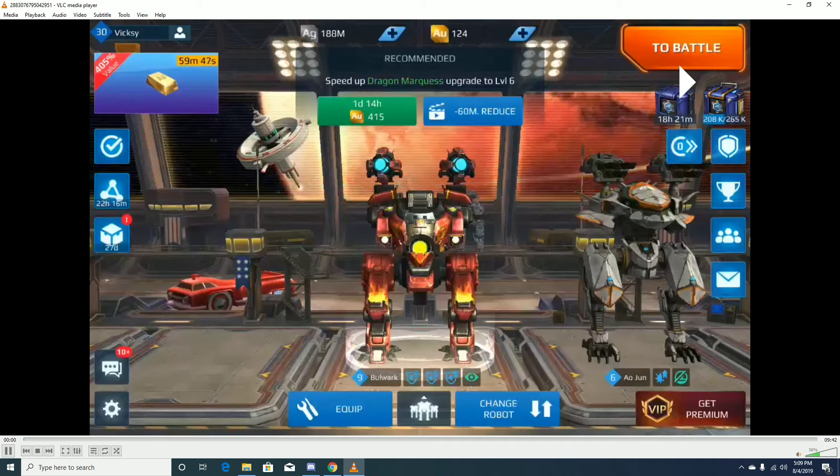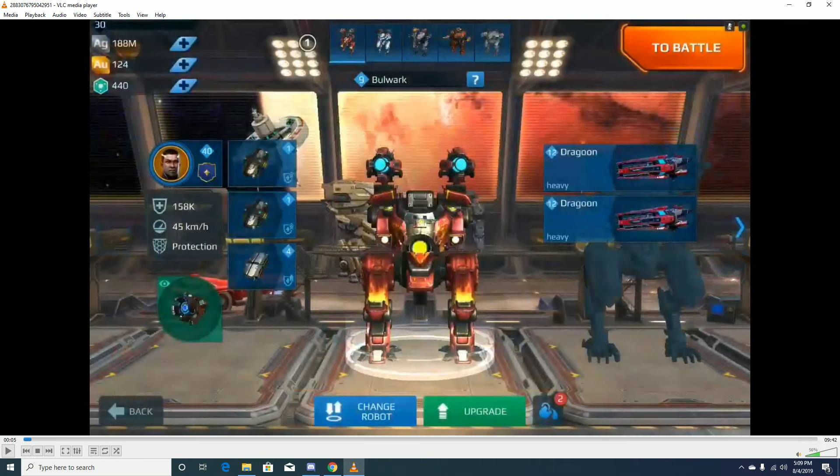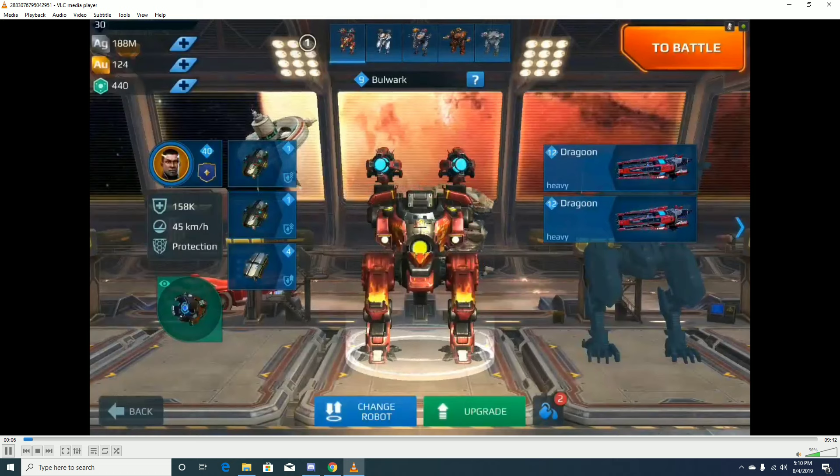We've got the Bulwark here with Mark 1 Level 12 Dragoons, and the bot itself is currently Mark 1 Level 9. I try to go with the formula of boosting weapons two levels above the bot itself — that's the typical formula I find most enjoyable. I've got two advanced armors but they're at level 1 because they're too expensive to boost. I have a standard armor at rank 4, quantum radar, and I managed to get Tobias as my legendary pilot.